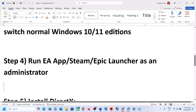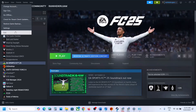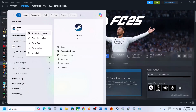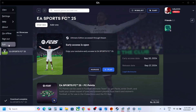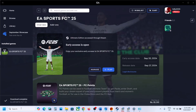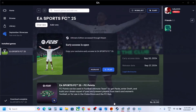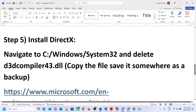The next step is to run the EA app, Steam, or Epic Games launcher as an administrator. If you have the game on Steam, close Steam, type Steam in the Windows search box, right-click and select Run as Administrator. If on EA app, close it, right-click, and run as administrator. Same for Epic Games launcher — close it, run as administrator, then launch the game and check.